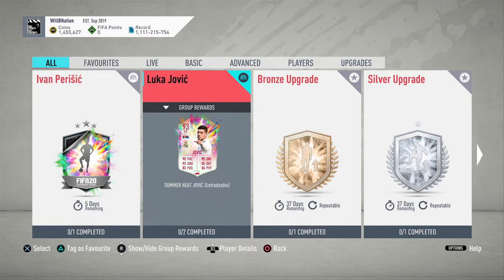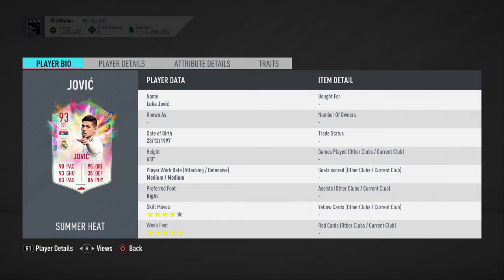He's been given a 93-rated striker card. What we're going to do today is check out his in-game stats, see how much it costs to complete this SBC, and finally talk about the best chem styles to use with this particular player.